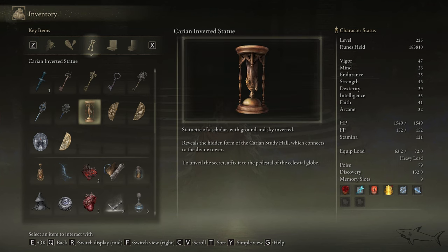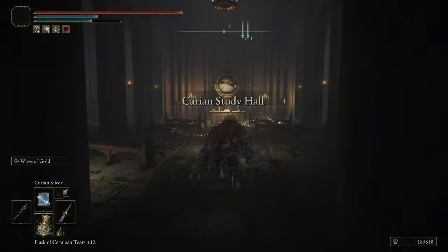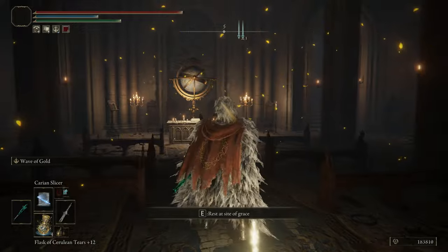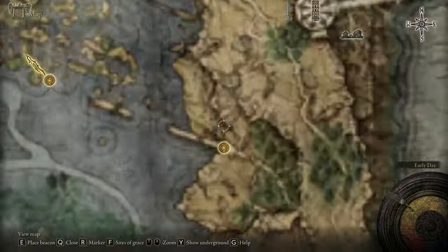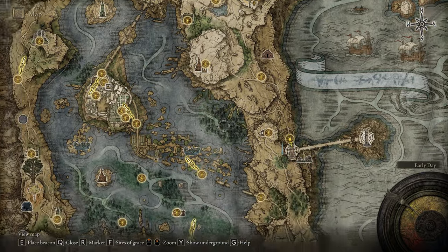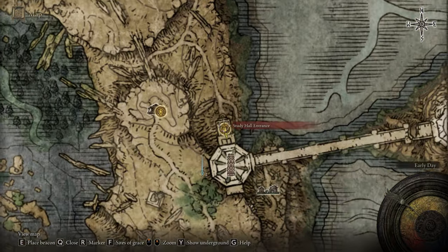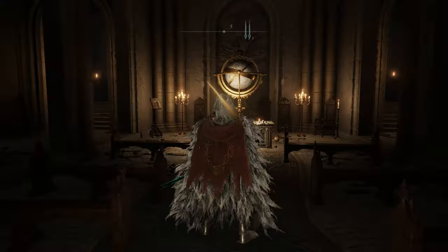Don't worry, I'm going to explain where the Carian Study Hall is. This is the statue. Enter the study hall, take the Site of Grace, and let me show you where it is on the map. If you want to reach this very fast, bypass Stormveil Castle, go to Liurnia of the Lakes — that big lake — and on the right of the Academy Gate Town, take the small road until you find the tower in that valley, on the right side. That's the study hall entrance. Then put your statue on the table here — this is a very important part.